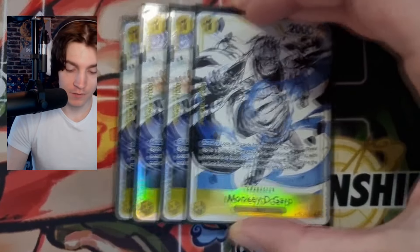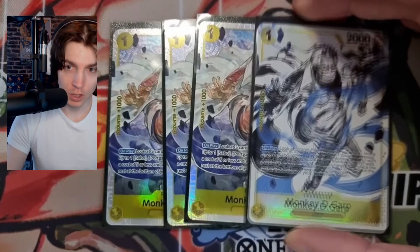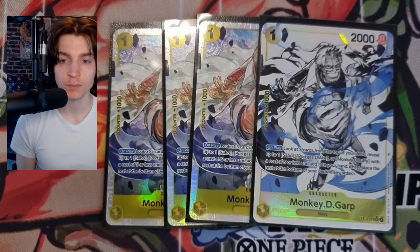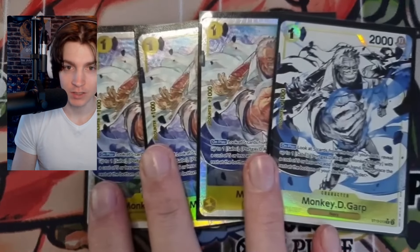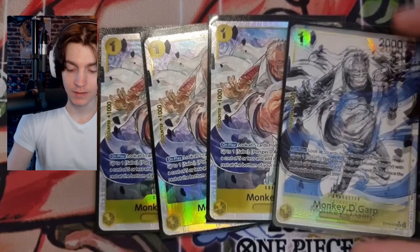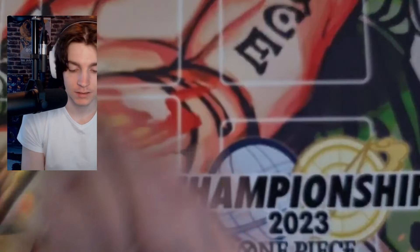Sorry that the camera is so zoomed in — it's doing something weird, so hopefully it captures all the cards. For our one-costs, we play four copies of Monkey D. Garb. Garb is our searcher: on play, look at the top five cards of your deck, add up to one Sabo, Ace, or Luffy with a cost of five or less to your hand, and place the rest at the bottom in any order.